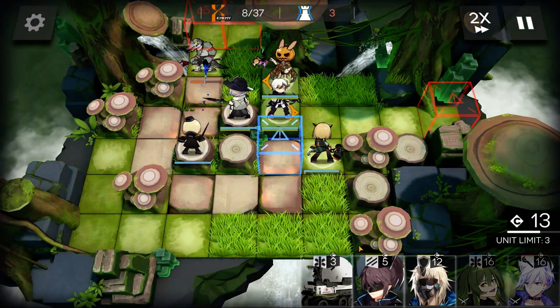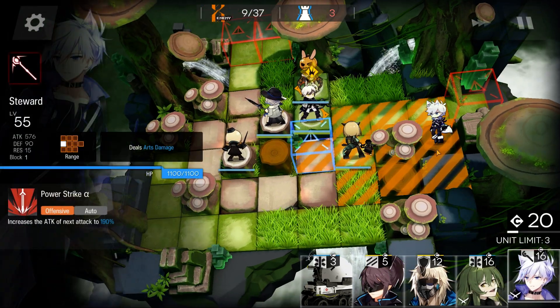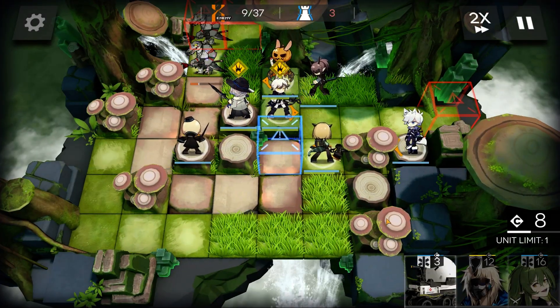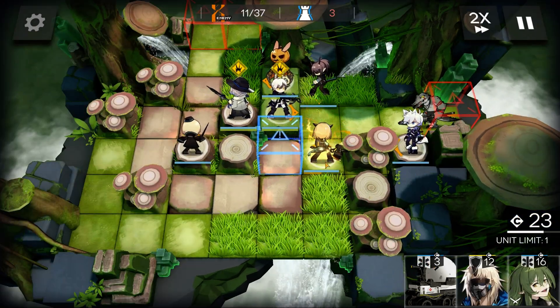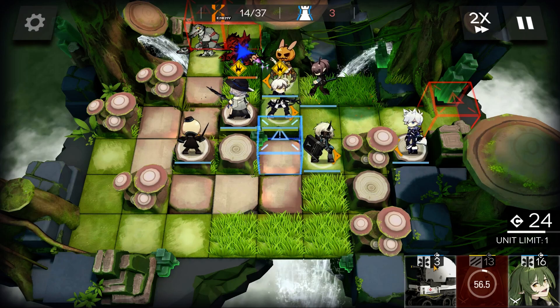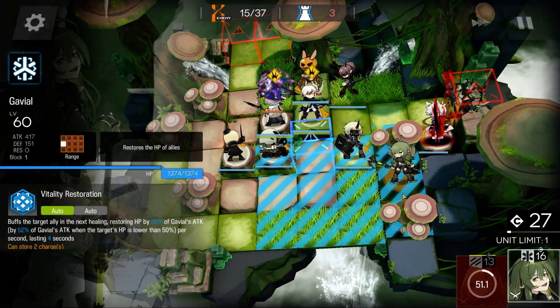Place Duren on this platform. Steward on the right side. Yeto in the grass. Replace Vanilla with Noir. Drop in your Medics.